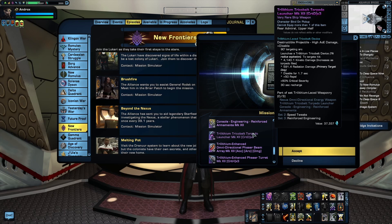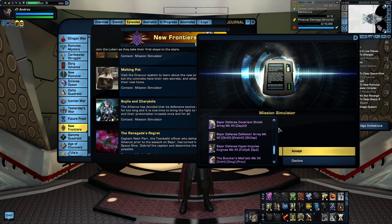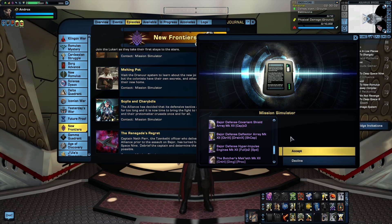And one more for the New Frontiers arc: the episode Scylla and Charybdis rewards the Bajoran Defense Set, which consists of a shield, deflector, and engine. There's also a fourth piece — a Warp Core, which can be found in the Phoenix Prize Store. This is a nice starter set, not something to use forever, but a good placeholder until you gain access to reputation and fleet gear.